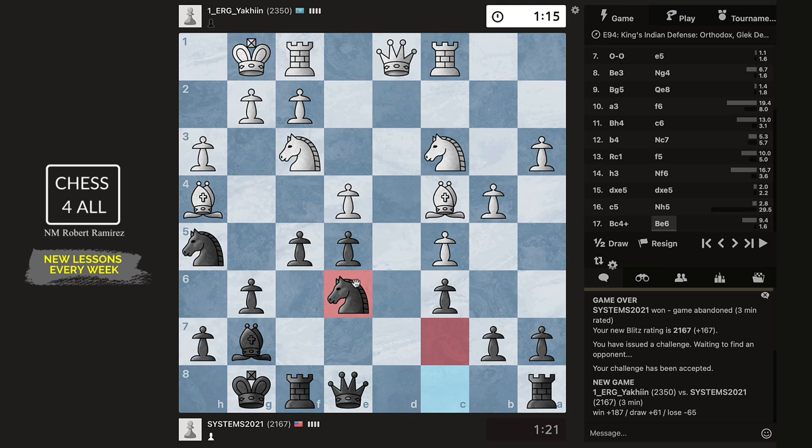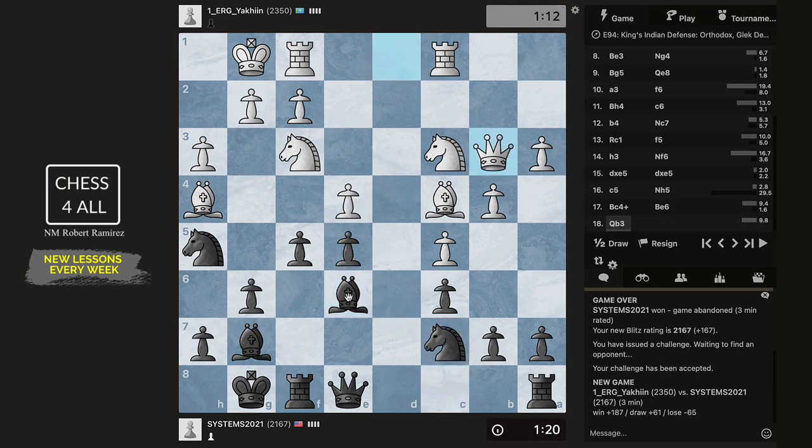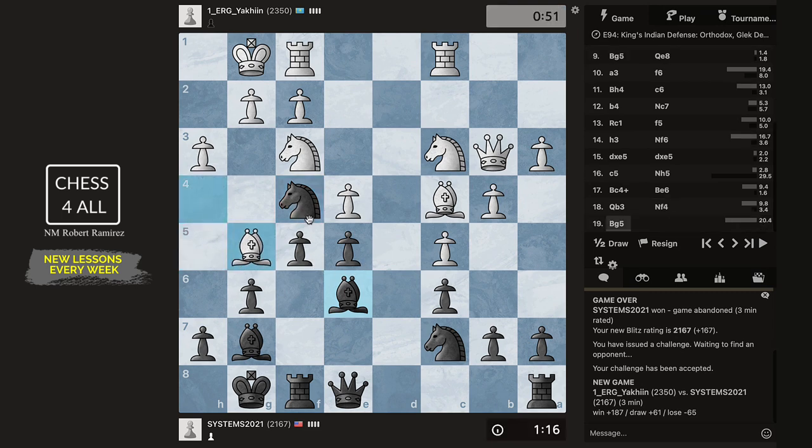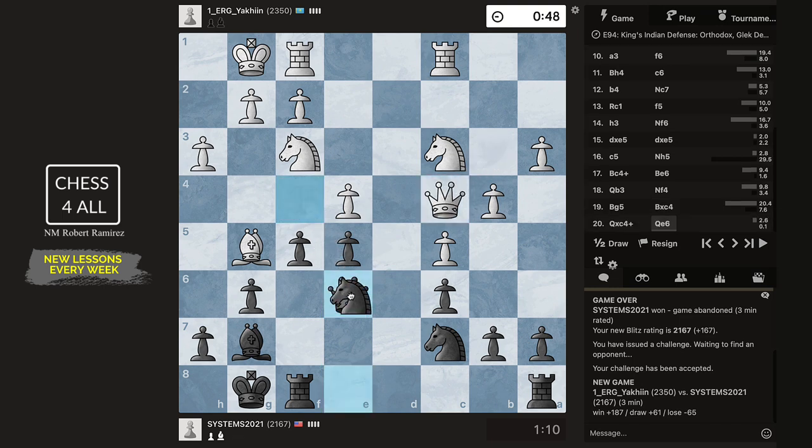My knight wants to get to e6 anyway. Knight f4 — now I have my queen and my knight, everyone is protecting e6. Let's see what he's going to do next. Now he needs to be careful — something like rook e1 and I could do Ng3 with a fork because his bishop is pinned as well. I'm using his time to think about my next move. Can I do it now? Ng3 — no it doesn't look like it. Let's just do this, and then what do we take with? I guess with this knight — I'm happy to get rid of this bishop.